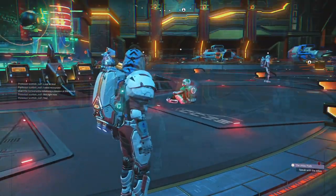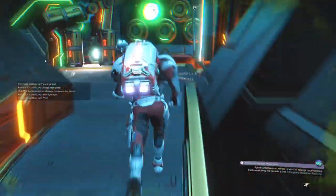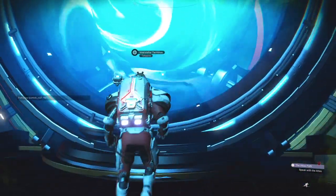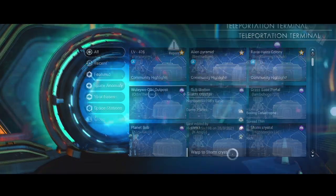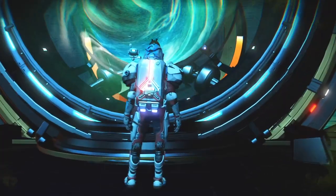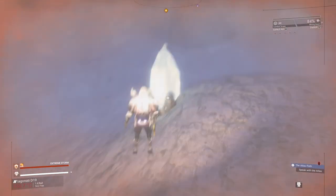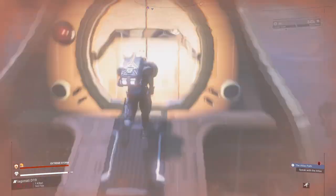If you follow me, you could go to the interstellar terminus and do a little bit of portal roulette — in other words, going to people's bases to see what's on offer. As you can see, I landed in this base; not much here except for storm crystals. Collect them for a good bit of cash.